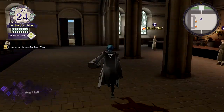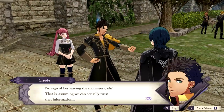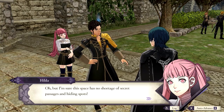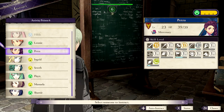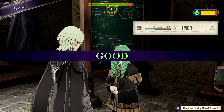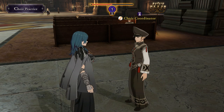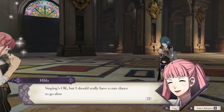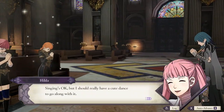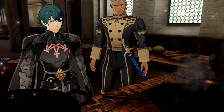Fire Emblem Three Houses has so many things for you to do before you even step foot in the field. Among them are different ways to check in on your students and raise their motivation levels, which impacts how many times you can improve their strengths and weaknesses during lessons. Usually that will cost you activity points if you decide to share a meal or attend a choir practice together, and you only have a limited amount. But there is still plenty to do that doesn't dip into those precious activity points to help raise those motivation levels.